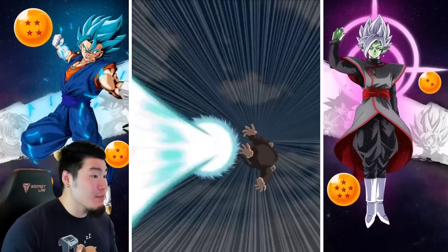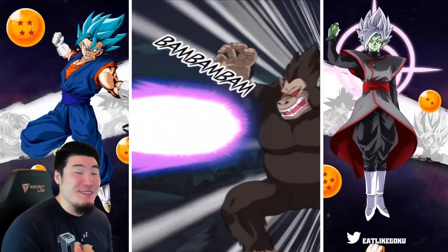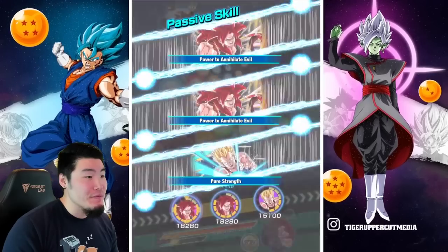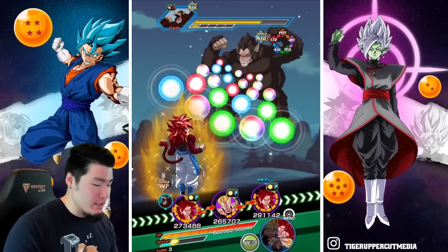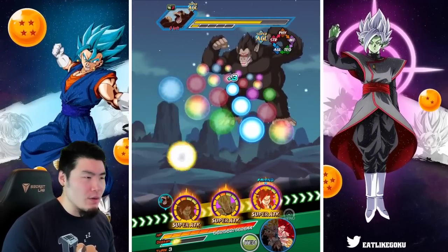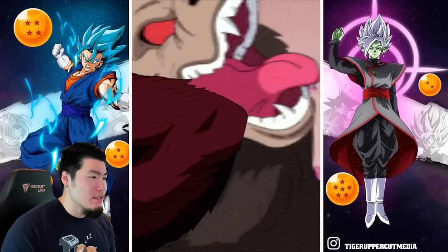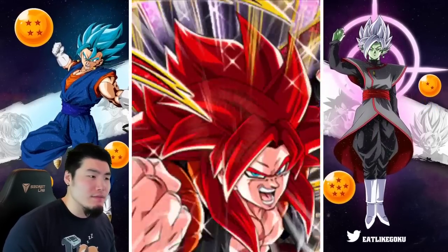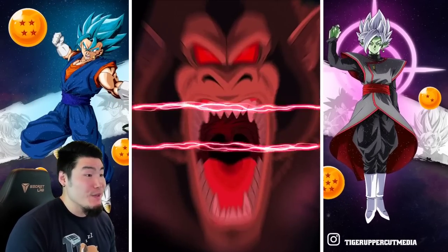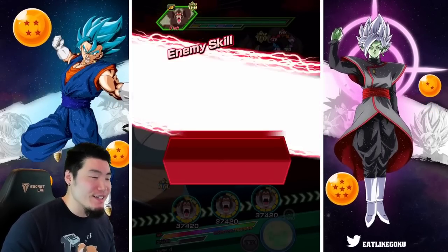Hopefully we get a crit and just kill him before he attacks us. I was concerned for nothing - that was pretty standard. And he has one attack on this turn too. Why is he only attacking once per rotation? I know it's still early in the event, but I expected more of a threat considering it's the newest stage. If they want to make it easy for us to get these free stones, I'm not complaining. We got the Giant Ape Vegeta transformation right here.